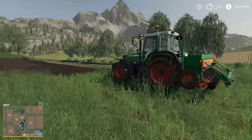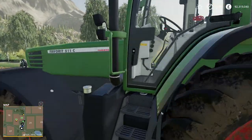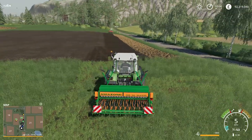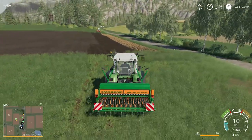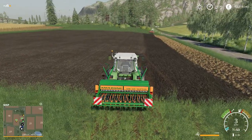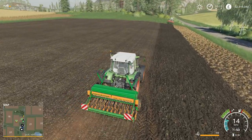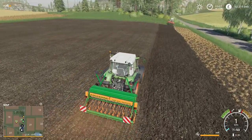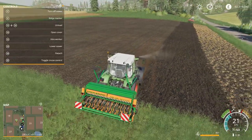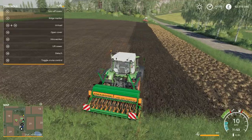We're going to go over to this tractor — a Fendt Favorit 511C. There are actually two of these. I just need to do a little bit of drilling; we've got some oats that need to be put in. The worker has done most of this but I just need to finish the job. I'll switch on the seed drill. If you're not familiar with Farming Simulator and new to the series, you can press F1 to open up all the controls and operating information — it's a very helpful help page.